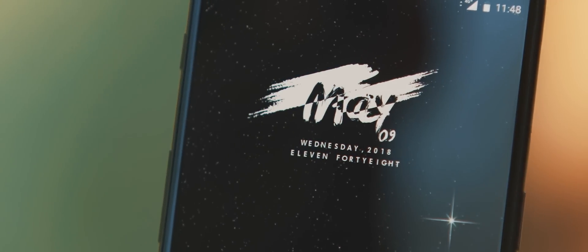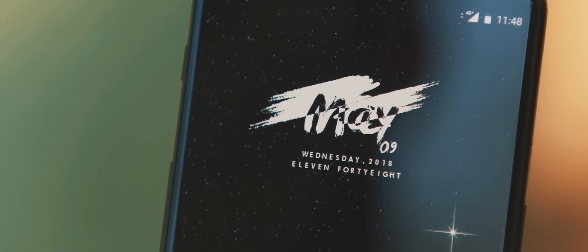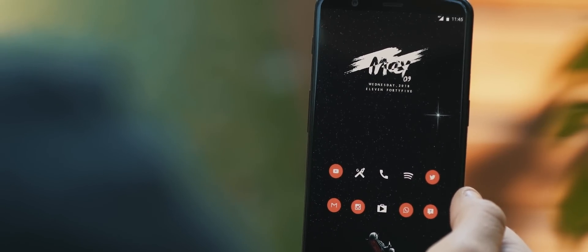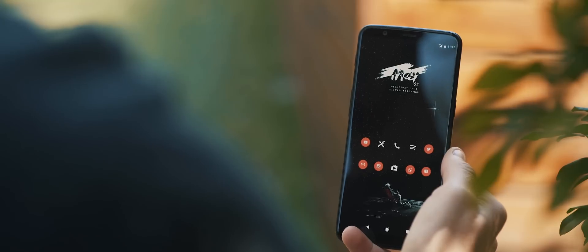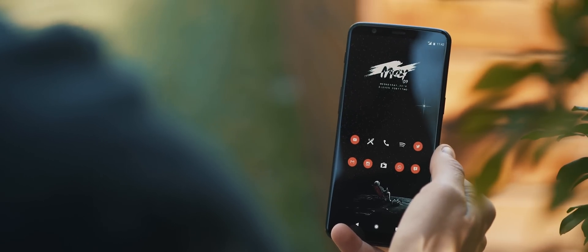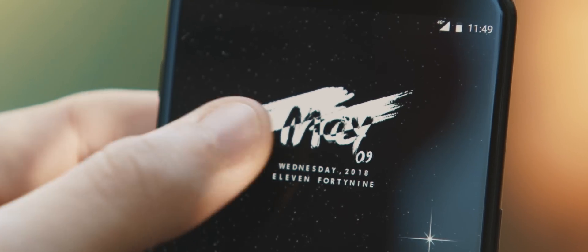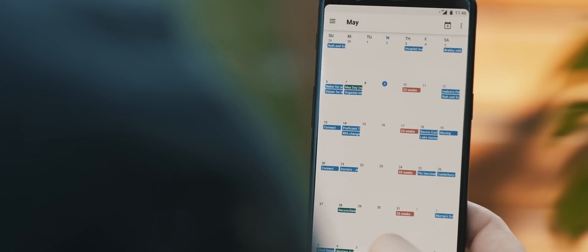Moving to that widget up the top, this is a date, day, and time widget, also taken from the Minimal UI widget pack. It stands out quite a bit in comparison to the rest of the home screen, but it still ties in nicely and doesn't feel out of place — it even looks like that little Spaceman is looking up at that widget. You can also set that widget up to trigger your calendar application of choice when you tap on it, so a nice bit of functionality available there.